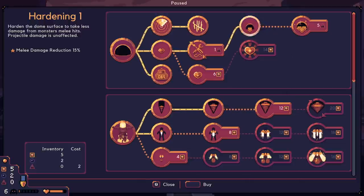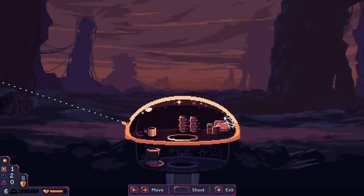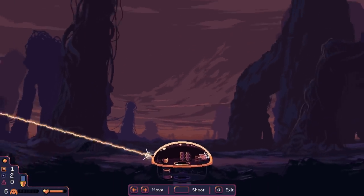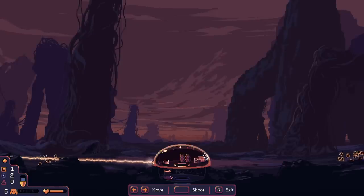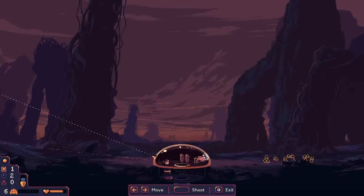Let's actually talk about Domekeeper specifically. This is a game that released back in September but has seen regular updates since. At its core, it's a very simple game — we drop down onto a hostile planet inside a dome that facilitates our mining. We're going to be gathering resources while fending off waves of aliens, all while searching for our goal. Though what that goal is can change depending on the gameplay mode you're in.